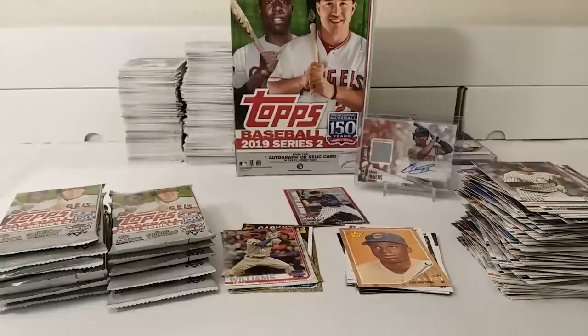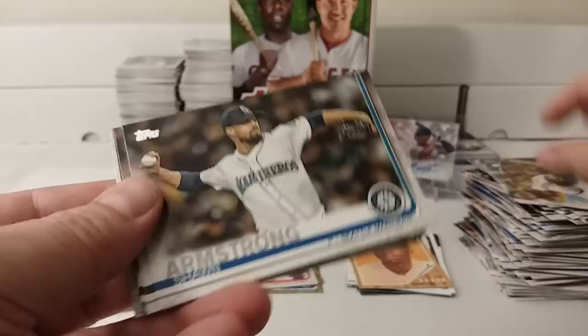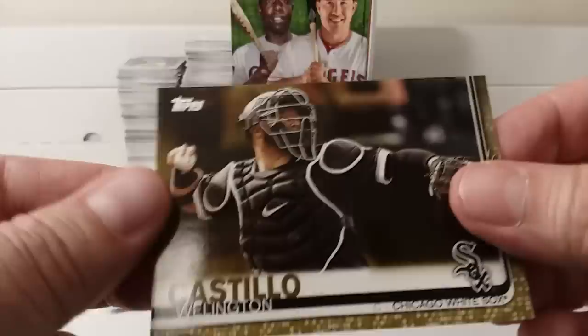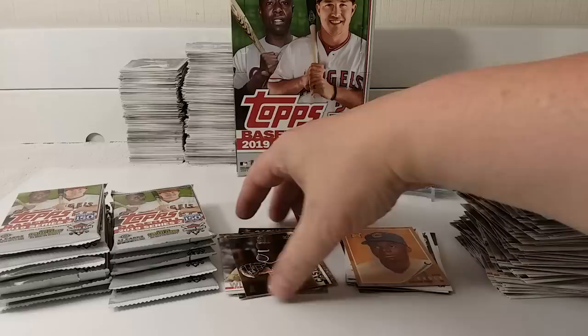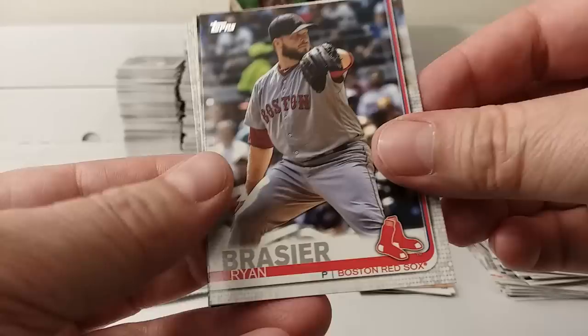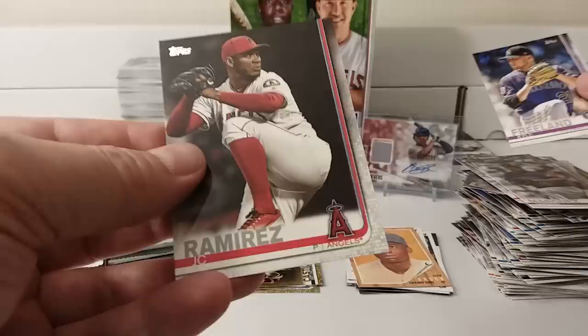That's an awesome hit — pretty awesome. DJ Stewart. Josh Rogers. Daniel Murphy. Delano DeShields. Josh James, rookie card. Shawn Armstrong. Chris Archer. Wellington Castillo, gold card, number 153 out of 2019. Put it on the parallel pile. Zach Wheeler. Ryan Brasier. Gary Sanchez. German Marquez. Kyle Freeland. And JC Ramirez.